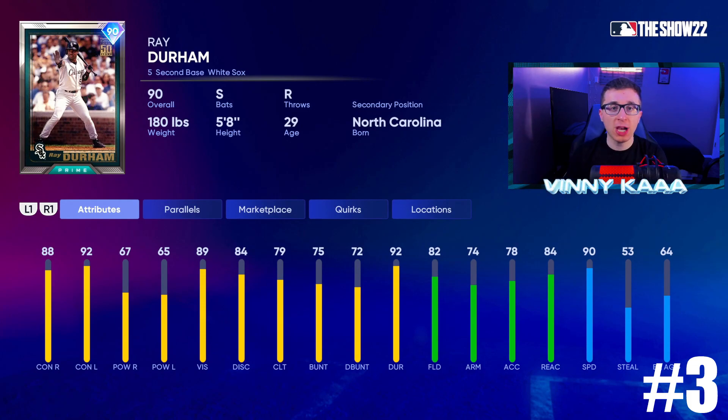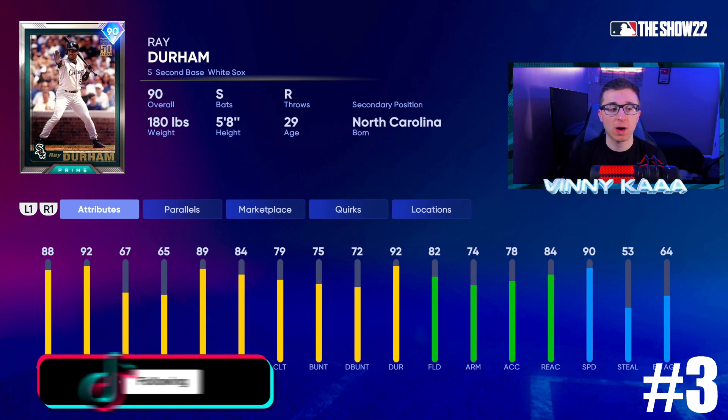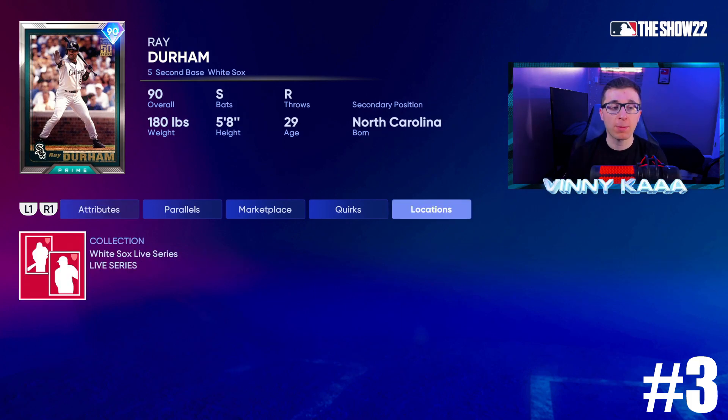At number 3, we have a card I haven't used yet, but a ton of people have told me his swing is absolutely amazing and the ball flies off his bat despite only having 67 power against righties and 65 against lefties — and that is the 90 overall Ray Durham, a new legend in the game this year. 88 contact against righties, 92 against lefties, 82 fielding, 74 arm, 78 accuracy, 84 reaction time, 90 speed. The only knock is the power, but people say the stats don't do justice to this card in game. He's a switch-handed bat available in the White Sox Live Series Collection.